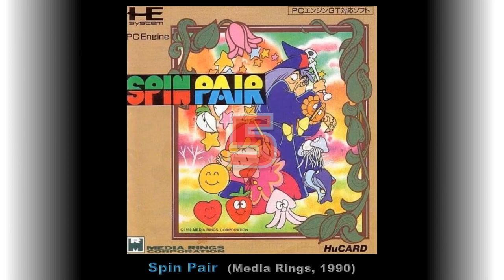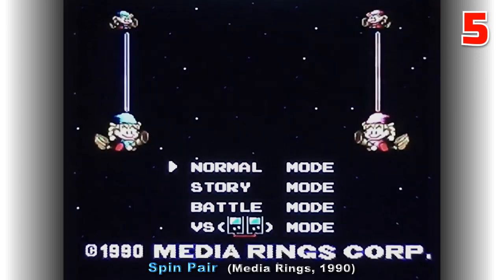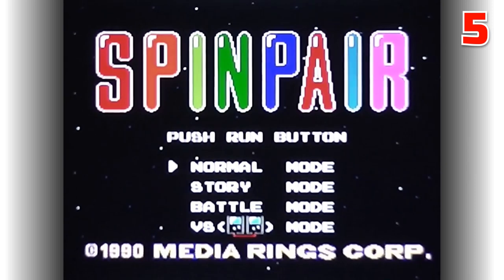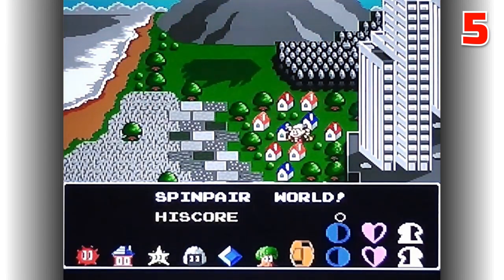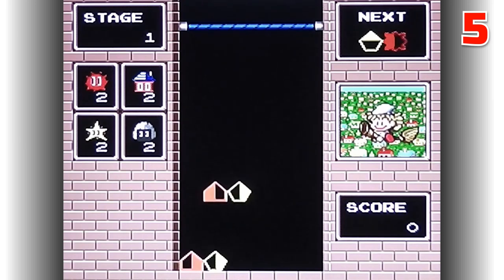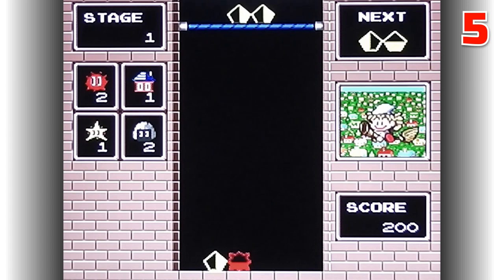Halfway through the top 10, and in fifth place we've got Spin Pair, released by Meteor Rings in 1990. This is a falling block puzzle game in the style of Tetris. Shapes representing a variety of objects including animals, vegetables and even office equipment fall in pairs aligned horizontally but must be used to create vertical pairs. Each object is half filled in and to make a match you must pair it with the same object with the opposite fill. Using the controller buttons you can switch places of the pair of shapes but you can also rotate the filled section.